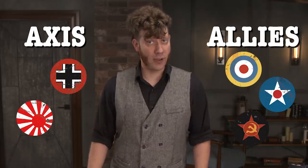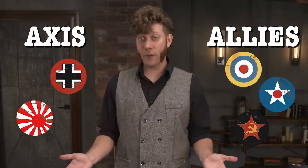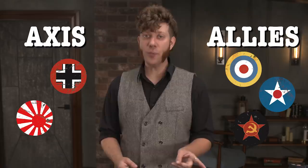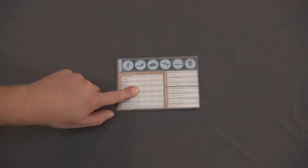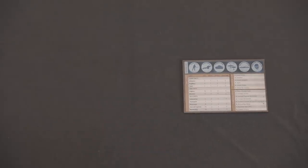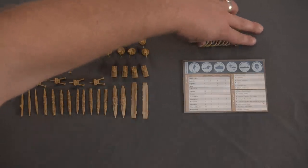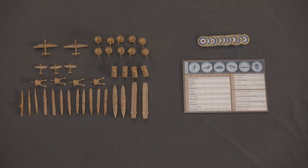Setup begins with players breaking into two teams: Axis versus Allies. Each player selects a power from their appropriate side, and if there are more powers than players, some players will control multiple powers. Each player will take their player aid with their setup chart on one side and their unit stats, technology bar, and turn order on the other. Players will gather their color-coordinated pieces and their national control marker, which is used to indicate various statuses in the game.